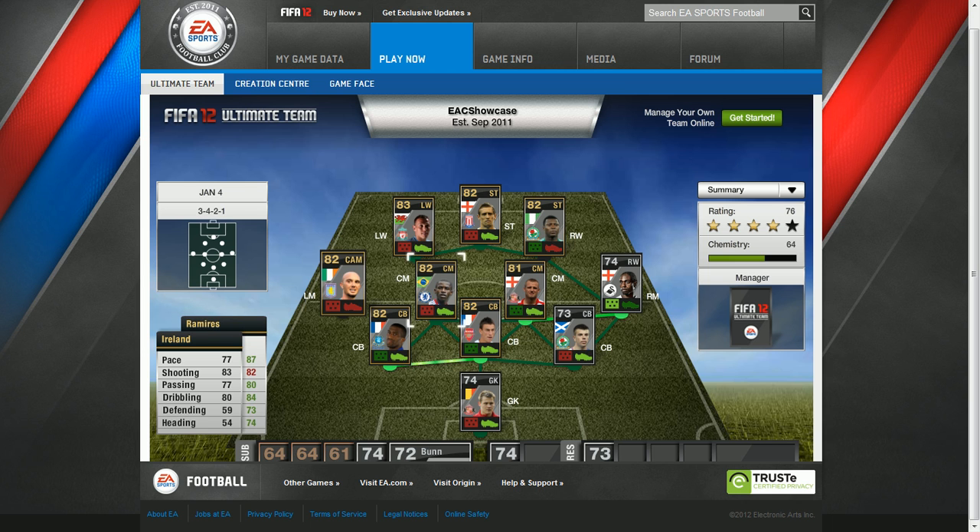Then in the centre we have Ramirez playing for Chelsea. His pace is 87, shooting 82, passing 80, dribbling 84, defending 73, heading 74.